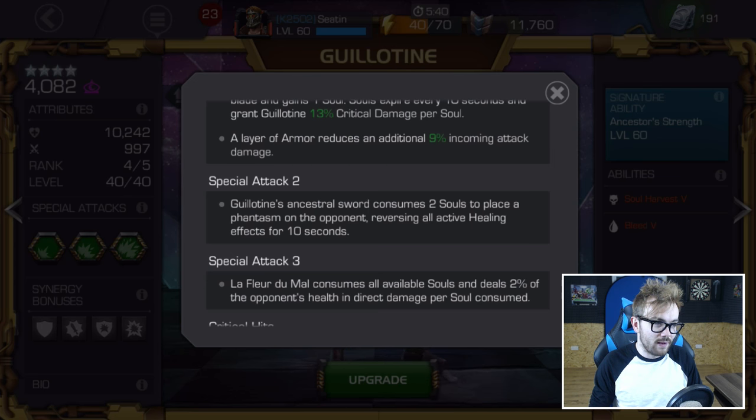When it comes to Special 2, in long fights you don't want to burn souls. In short fights, the opponent is dead before you get to use the level 3. I actually just thought about whether it could be used in the Labyrinth of Legends to exploit something, but because the opponent's health is so high, by the time you actually get to the level 3 you're going to have no souls left. So it couldn't be exploited in that scenario.